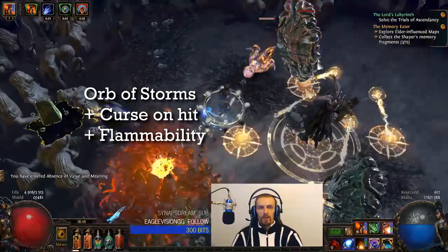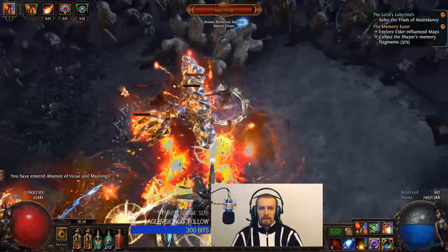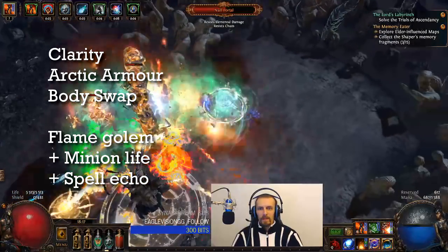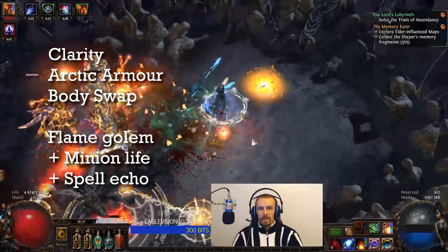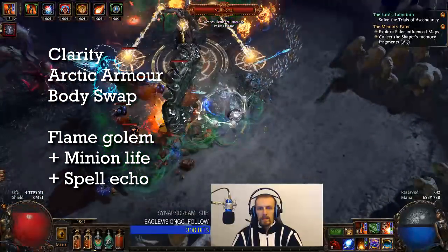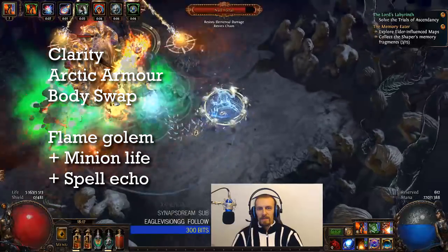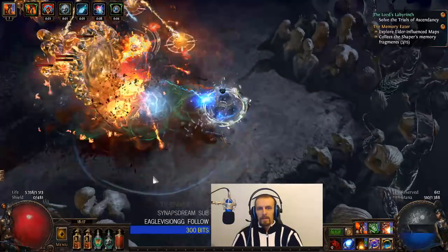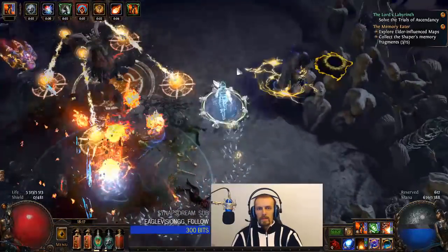I am using Orb of Storms with Curse on Hit and Flammability. As always, Orb of Storms is mostly used to trigger Elemental Overload. I am also using Clarity, Arctic Armor, and Bodyswap for movement. I actually like Bodyswap but don't use it very often, so if you want a different movement ability just use something else. My Flame Golem is linked with Minion Life and Spell Echo. Since I can't summon two golems, I use Spell Echo just for quality of life. Because I am an elementalist, the golems are immune to elemental damage, so they rarely die.